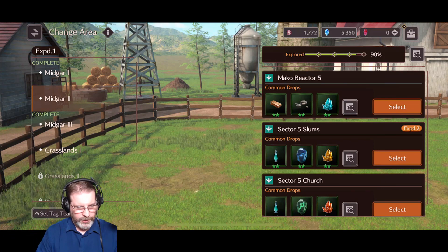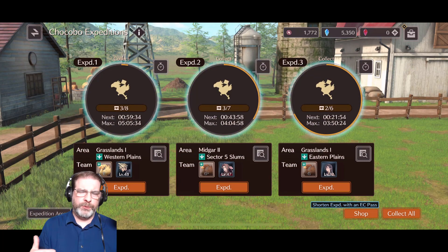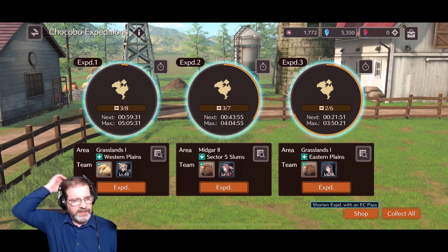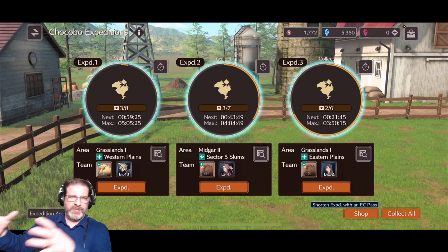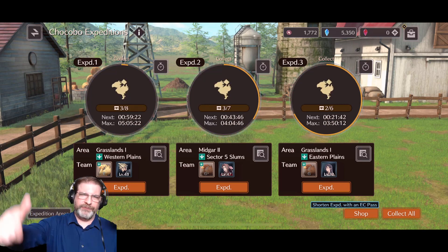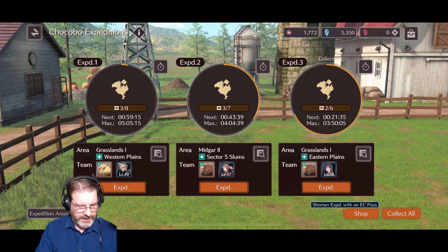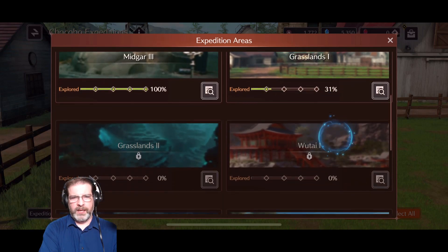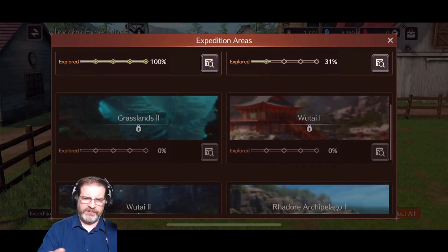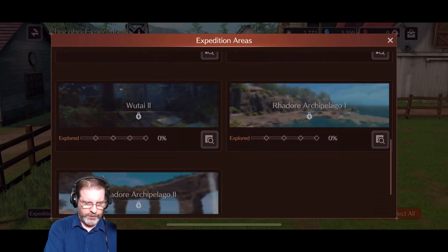So as far as recommendations, the more Chocobos you have in one specific area, the quicker you're going to explore it and get those items. With Midgar 2, I just have that one item left. I've moved both of my Chocobos into grasslands and I'm leaving one behind to farm that Midgar 2 area to get that final item. Then I'll plug them into grasslands. Once I hit 75% explored on grasslands 1, I'll get grasslands 2 and then go into Wutai — I believe that's where you have the mountain terrain. You're definitely going to need different Chocobos for different terrains.